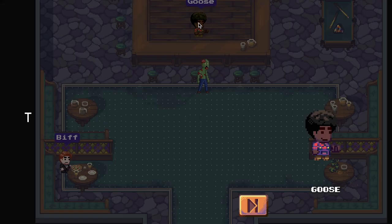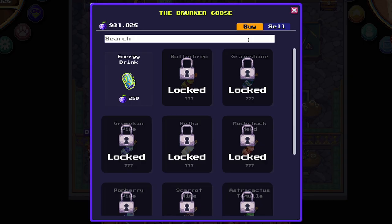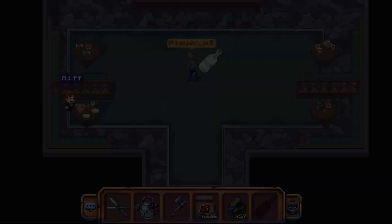As a reward, Goose will give you 16,800 berry tokens and you can keep two bottles for yourself. You can sell them for 700 berry each, or you can drink them to gain 260 energy. In 24 hours you can start a new wine quest.